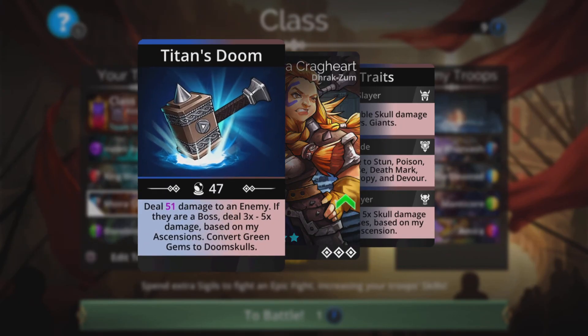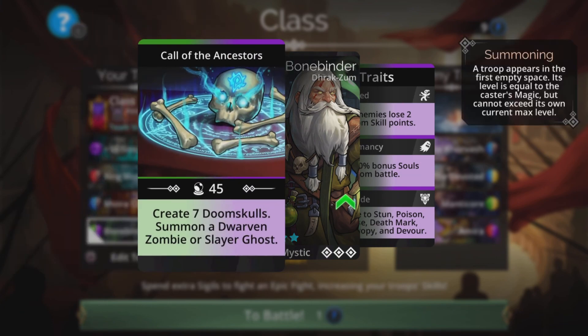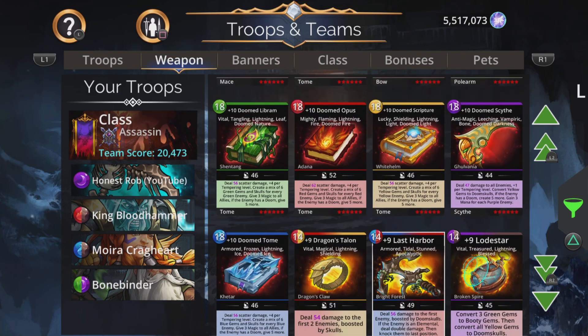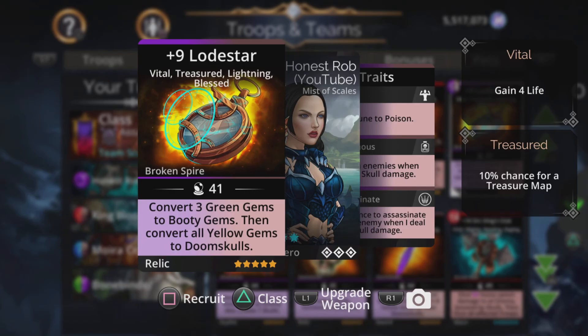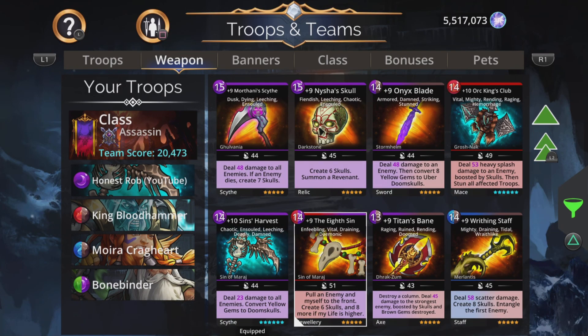Bonebinder is really here just to have a summon should we need it, so we barely care about green either. If you don't have Sin's Harvest, you can type 'Skulls' into the search bar on weapons and it'll bring up all different options regarding Skull-based weapons. You can look for anything that does damage to all and changes yellow to Doom Skulls, for example — that would work really well. Lots of really good options here.